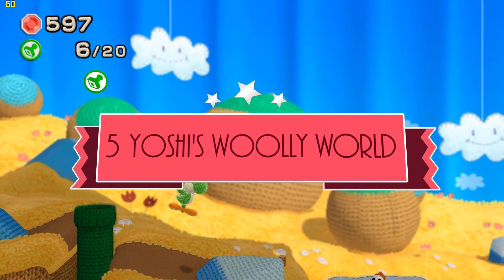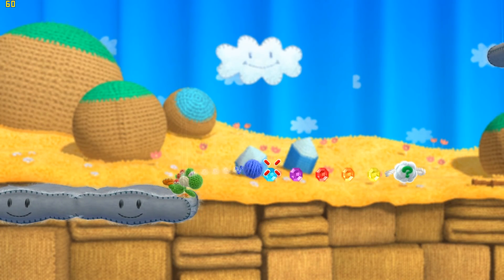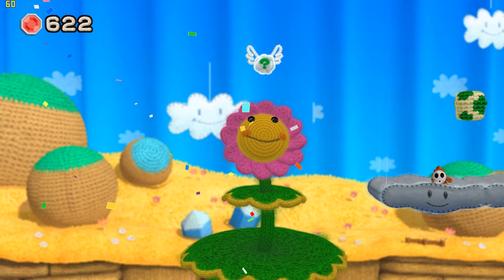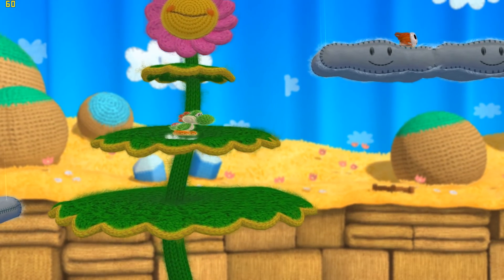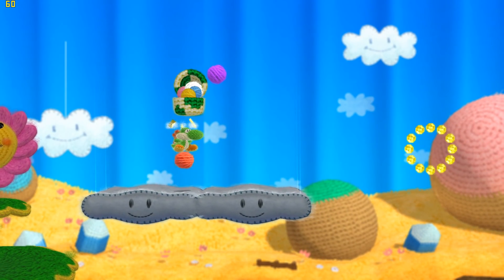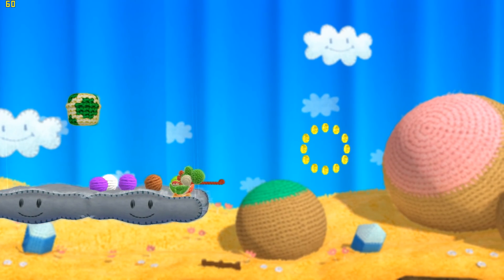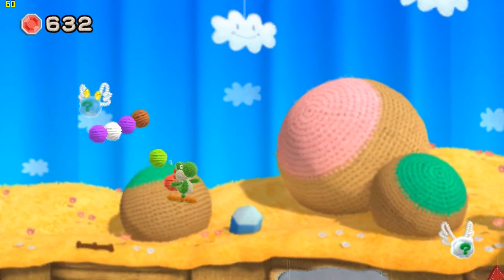Number 5: Yoshi's Woolly World. Yoshi's Woolly World is a side-scrolling platformer presented in a beautiful ball-of-yarn style presentation. In Simu on my system I found the performance quite stable with a few dips here and there and a few issues with frame pacing, but more or less a very pleasant experience and very family friendly. Depending on when you come to this game and in what Simu version, you may experience a few graphical glitches.